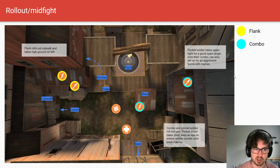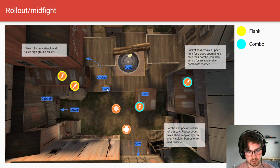I'm going to be talking about two midfights. On all the slides, flank will be denoted by the yellow outline and combo will be denoted by the light blue. I'm going to keep this at the highest level I can — I'm not going to go over all the callouts, but you can ask me questions. I'll leave basic callouts and rollouts out since the resources already exist in better forms.